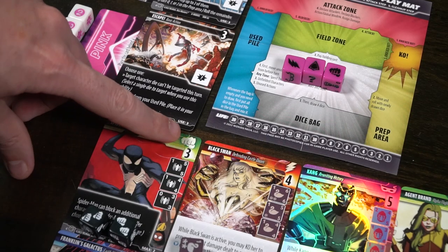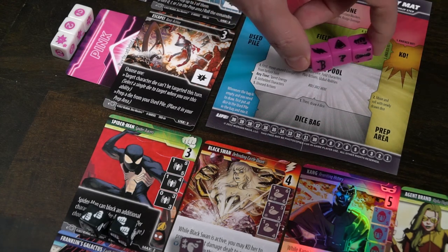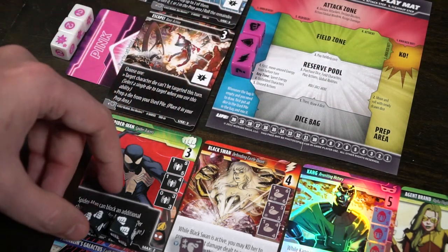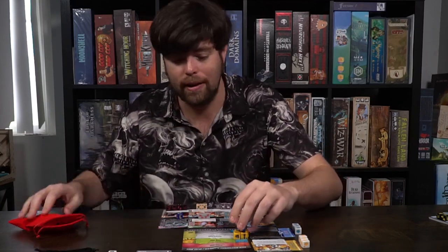A question mark on a die is wild energy, and you can use it to count as any energy type including the mask. So I could spend all four of these dice - including the question mark as the mask - to purchase a Goddess of Thunder and put them into my used pile. This will come back later, just like any deck builder, allowing me to roll her with the dice I started with.